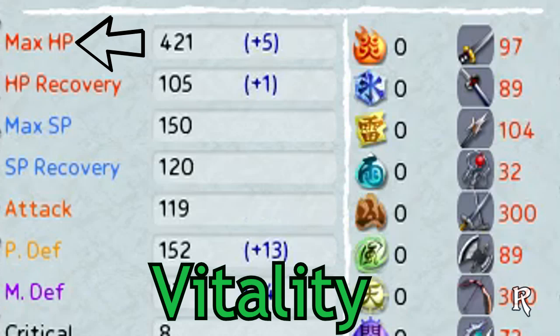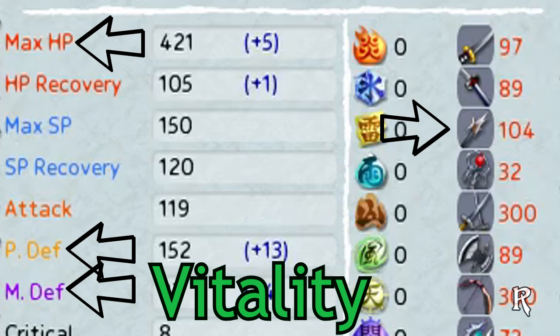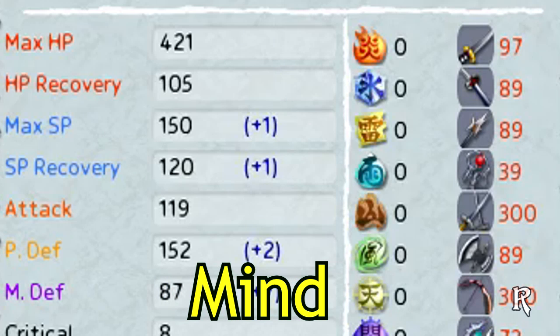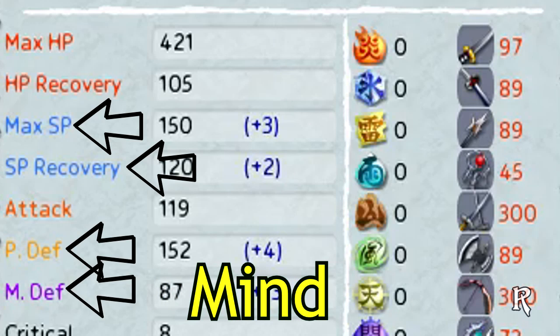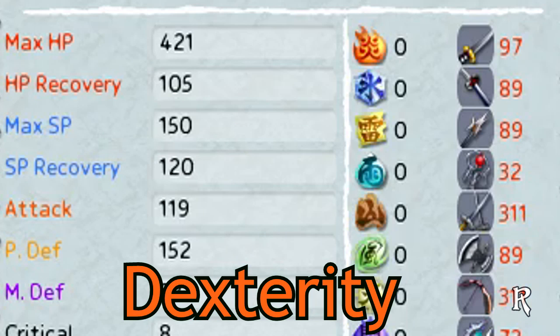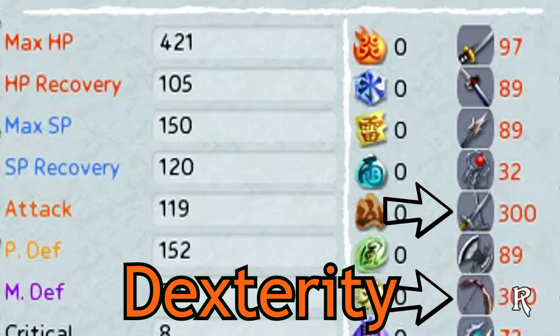Vitality increases your Health, Physical Defense, and Spear proficiency. Wisdom increases your SP, its Recovery, and Wand proficiency. Mind slightly increases SP, in addition to Physical and Magical Defense, and Staff proficiency. Dexterity doesn't show any visible stat changes, but it increases your Critical Hit Damage percentage and Bow and Twin Sword proficiency.